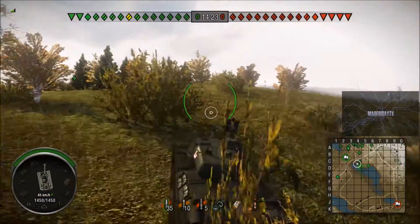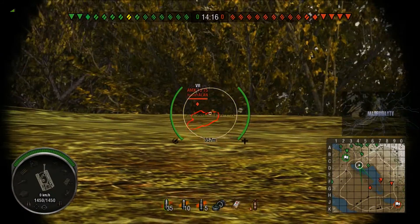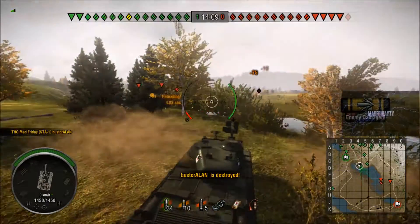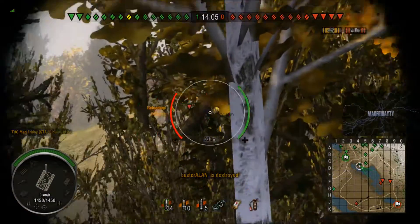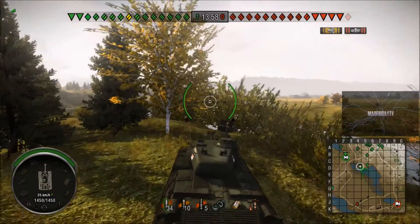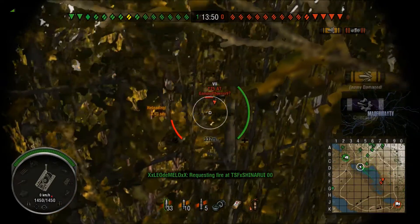Because the turret's quite low to the ground, you still have to put quite a lot of your tank up to get a good shot. Anyway, picked up a first kill - was a bit of a kill steal but we got into a good position. Normally on this map I would push the hill because I don't normally trust our team to do it, but a lot of our heavies are going up there - so many in fact.